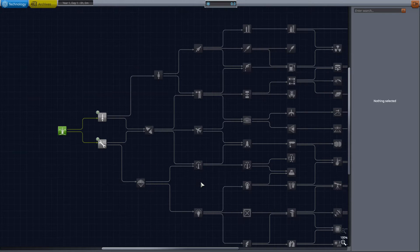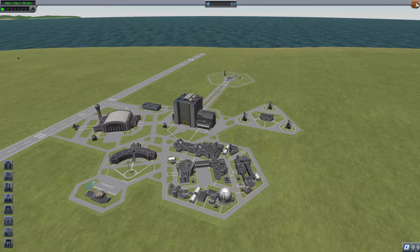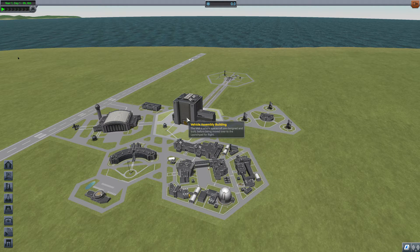Old and reliable. Let's see what we should do. Basic rocketry — five science. All right, let's try out making the first rocket we can build.